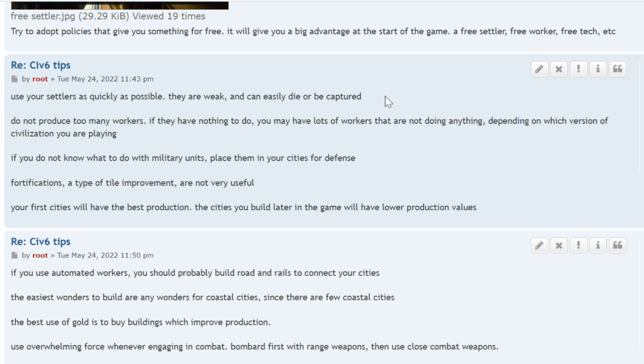Do not produce too many workers. If they have nothing to do, you'll have lots of workers sitting idle — depending on which version you're playing. If you don't know what to do with military units, place them in your cities for defense, especially around the outskirts. Fortifications are not very useful — almost never use them.